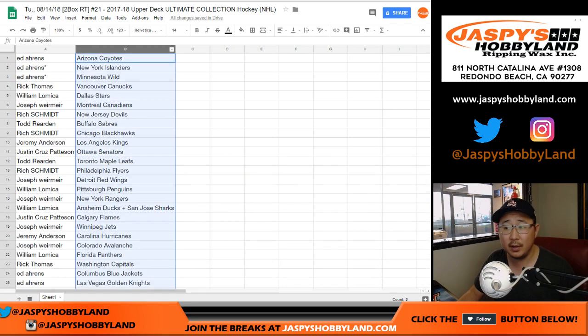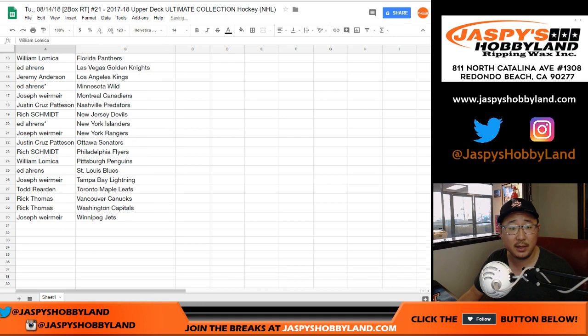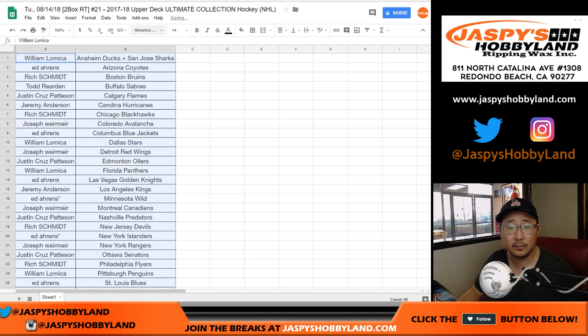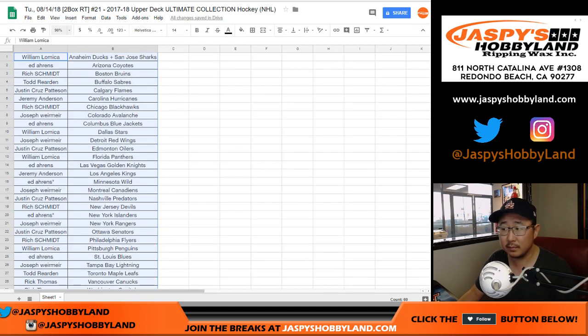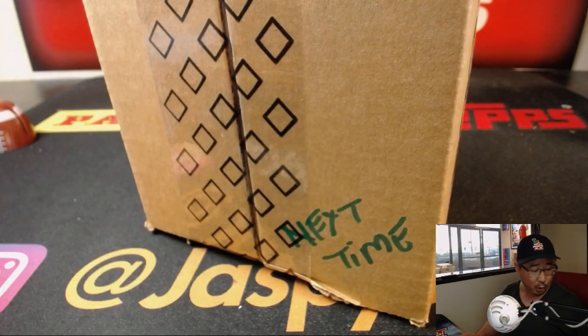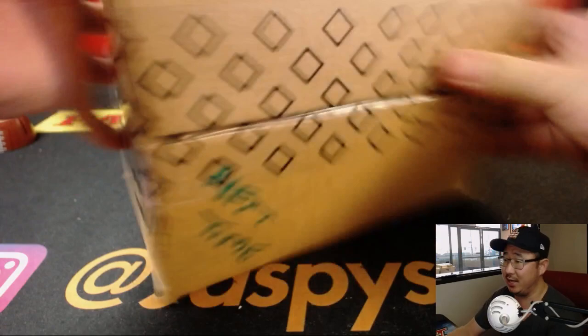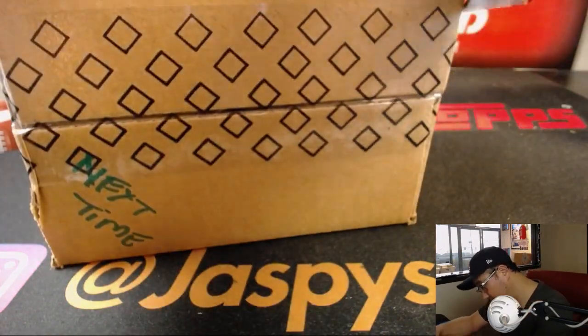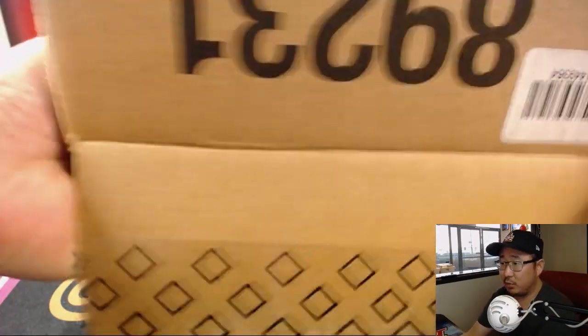So there you go. Let's sort by column B. Trades are allowed. Now, while you are considering trades, let me pop open this case that we were going to save for next time — and now is the next time. Let's see which two boxes we're going to do.